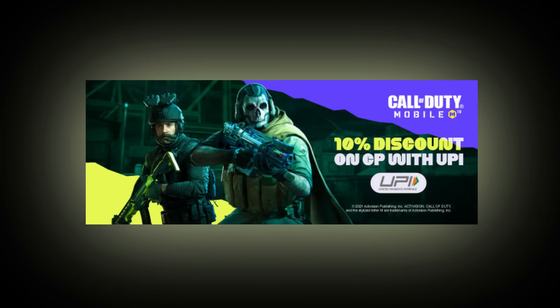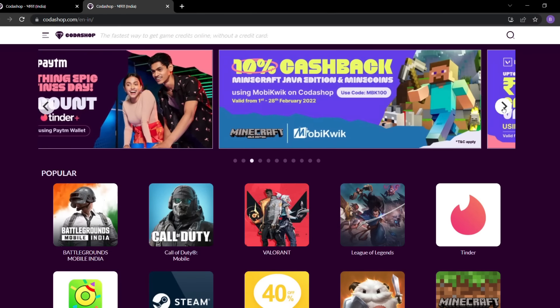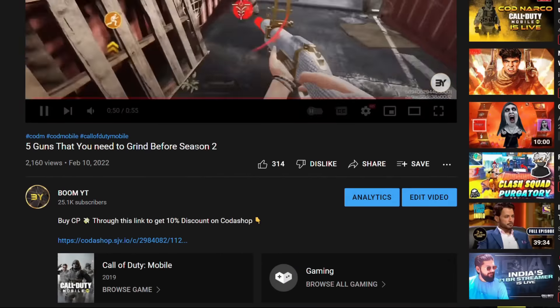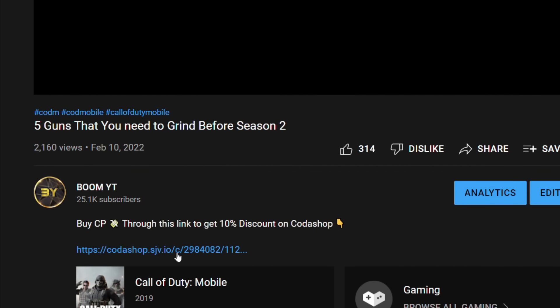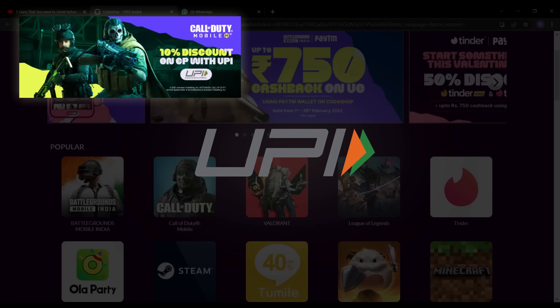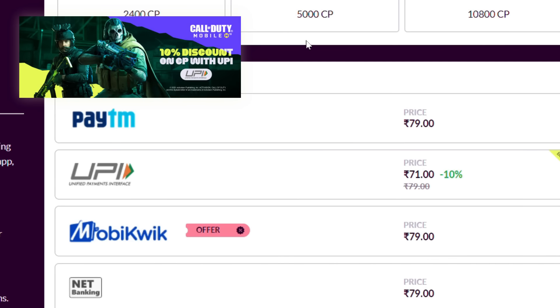I want to show you two offers which are currently available on the Kodashop website. First, if you purchase CP by using the link provided by me in the description of this video, and if you make the payment by using the UPI payment method, then you will get a discount of 10% on the amount of CP you are purchasing.